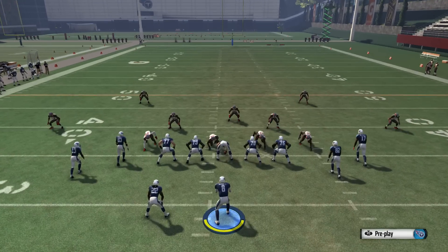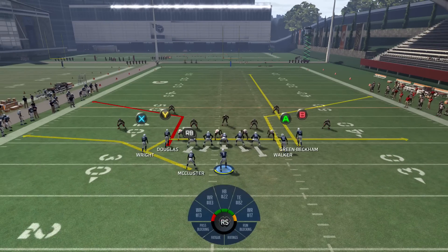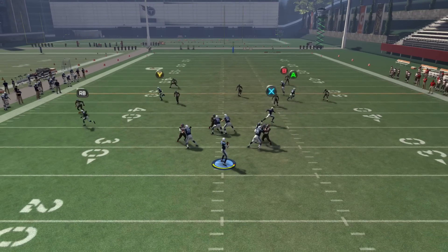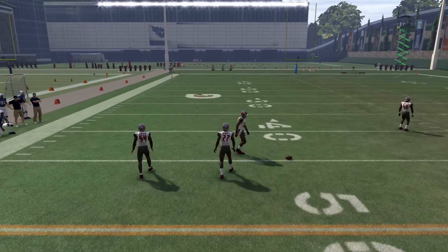This play is pretty simple. What I like to do is streak B and drag X, and this is going to create the ability to beat Cover 2 to either side of the field. Against Cover 2, if you throw the ball a little bit early before the corner route breaks open, you run into issues.